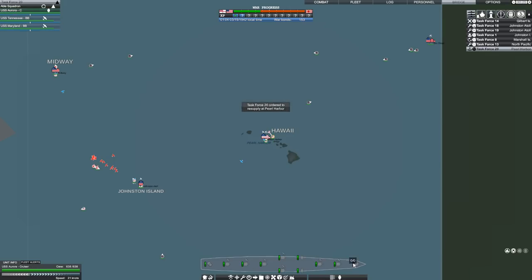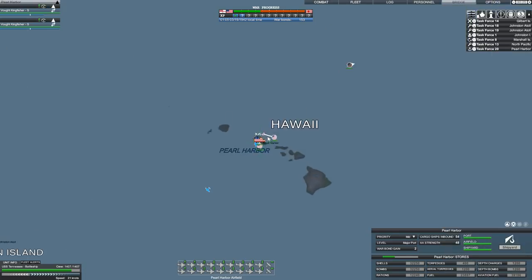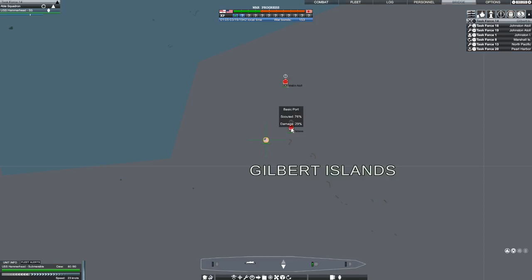Let's have these things get ready. Ammo depleted? How does that work? Why do we not have any AA ammo? Because at the moment Pearl is not under attack. Okay, TF-14 at the Gilberts — you have plenty of fuel.